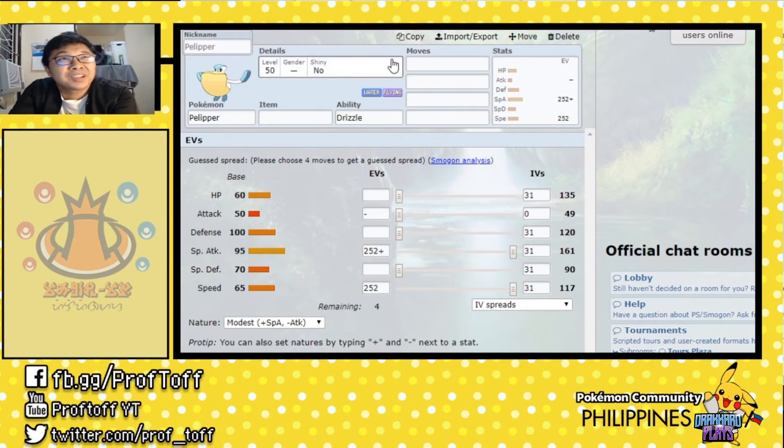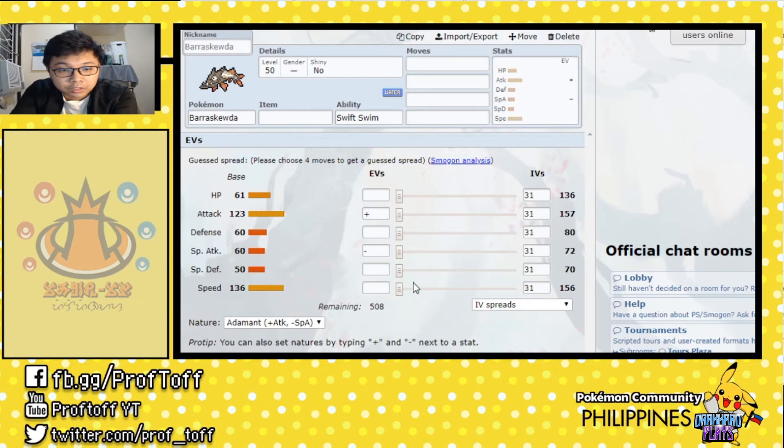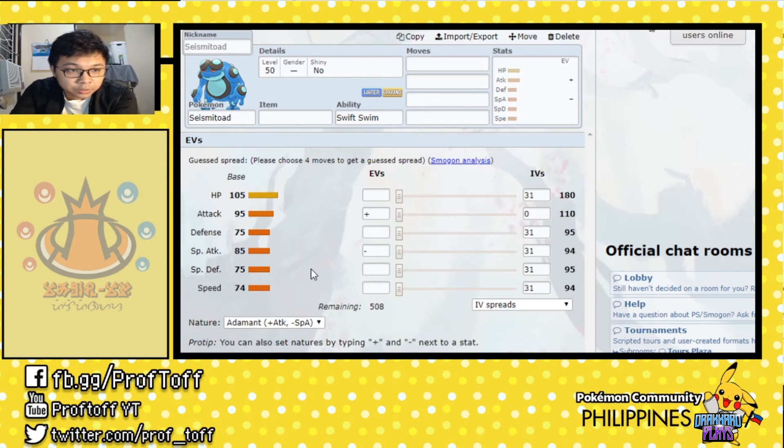Focusing on Swift Swim: Ludicolo is one of the fastest Swift Swimmers. Mantine is also a good option because of its high special defense. Barraskewda without Swift Swim is already very fast at level 50 — quite a physical attacker but really low on defenses, so it can only deal as much damage. Its hidden ability, Propeller Tail, is like Stalwart. Seismitoad also has Swift Swim — a less-used Pokemon in VGC, but it definitely has its perks.